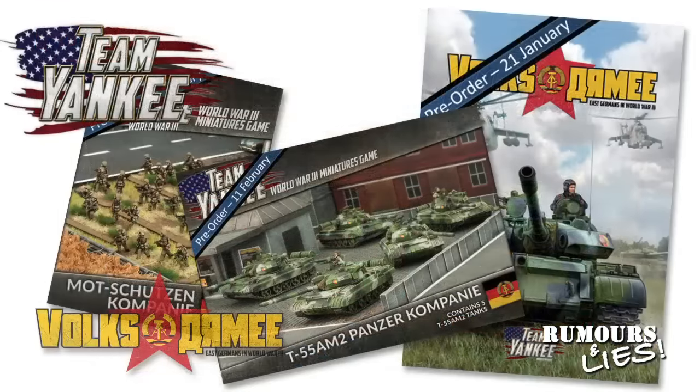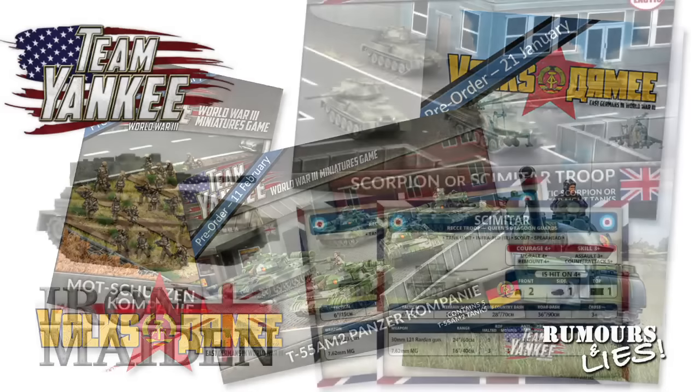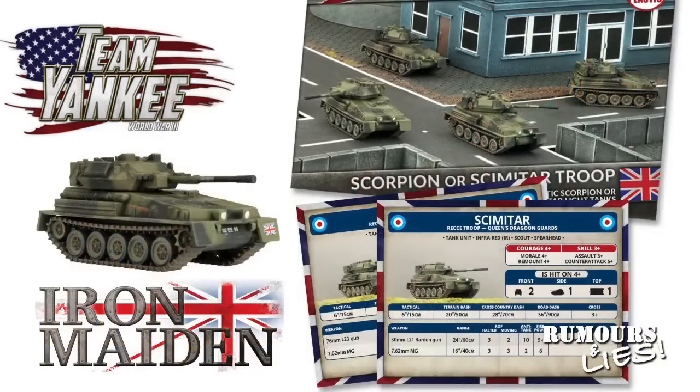Team Yankee had some new releases announced. Probably the biggest is the East Germans — pre-orders for this release are slated for January and include the Volks Army book, a resin and metal T-55 AM2 Panzer Company box, East German infantry, and resin and metal BRDM scout cars for Eastern Bloc forces. British forces have also expanded with a plastic Scorpion/Scimitar box set — fast, lightly armoured reconnaissance vehicles. The Scorpion is armed with a 76mm gun while the Scimitar fields a 30mm Raden cannon. The box set contains four vehicles with optional parts to build either version, and these are a favourite of mine, so something to look forward to in 2017.